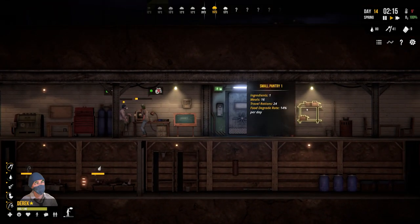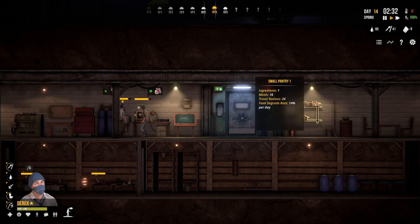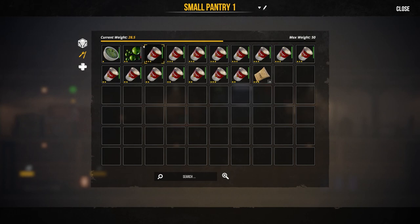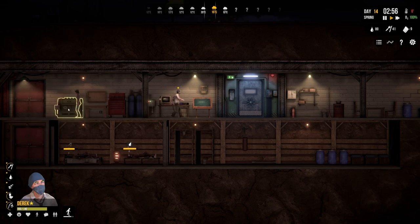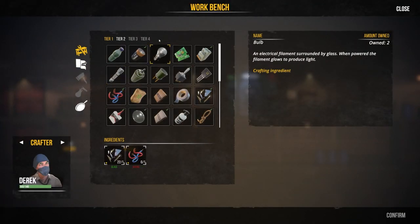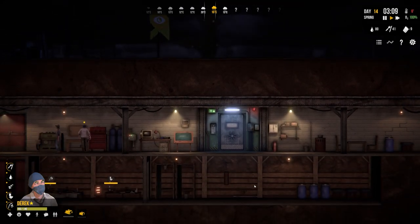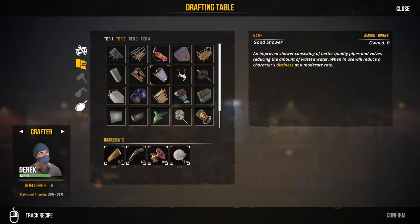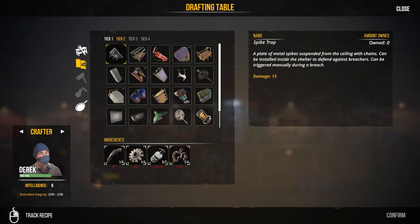We're going to leave it there for this episode of Sheltered 2, where I had no idea how to defend against people breaking in - they stole food, which is a real problem. Next episode we'll figure it out. Actually, crafting two Charles backpacks now since we're going out again to do more searching. Hopefully that invasion won't happen again for a while. I know there's a spike trap inside the shelter to defend against breaches which can be triggered manually, but we don't have anywhere near the resources required for that.